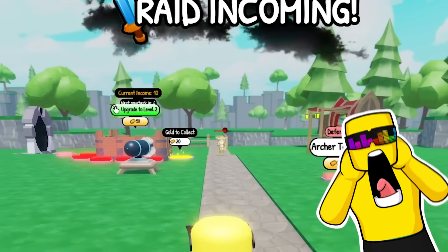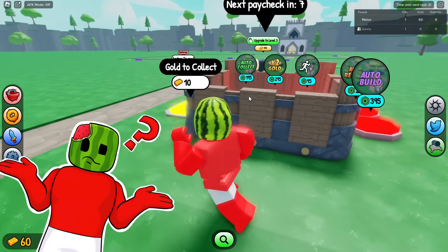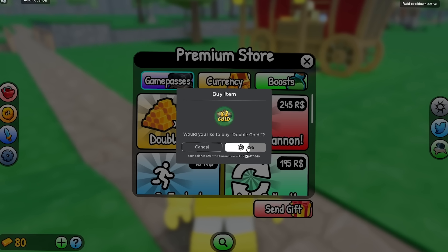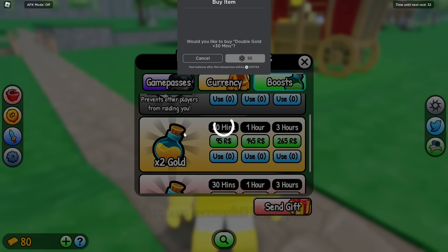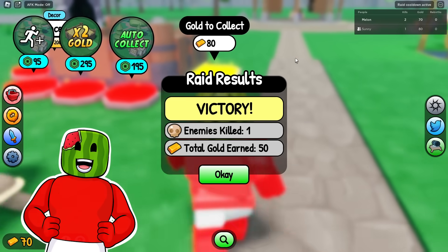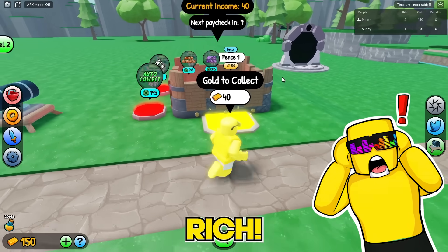Wait, no! There is a raid incoming! My cannon should be able to defeat this little guy — unless I can fight him with my fists! Yeah, we got him. There's gotta be something I can do to increase my gold output. Let's do a little tiny bit of pay-to-win to get started, and I think I'll top myself up with one of these as well. That way we have four times the gold — or at least I hope that's how it works. I took down another raid, and by that it was a singular goblino. Nice, Melon. I'm proud of you. I now have 150 gold.